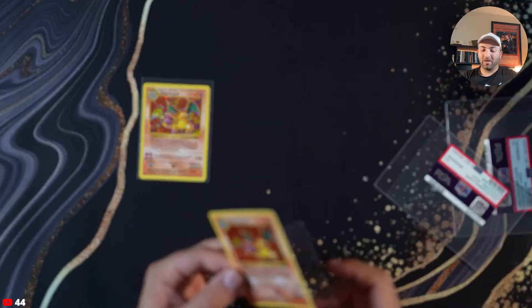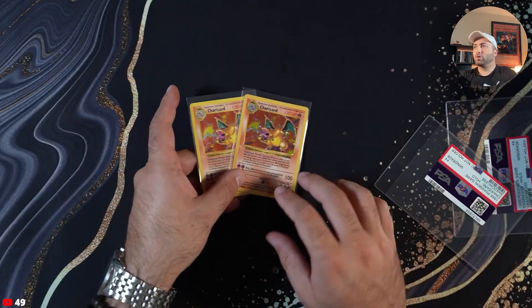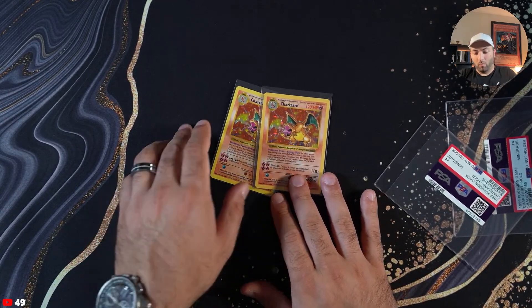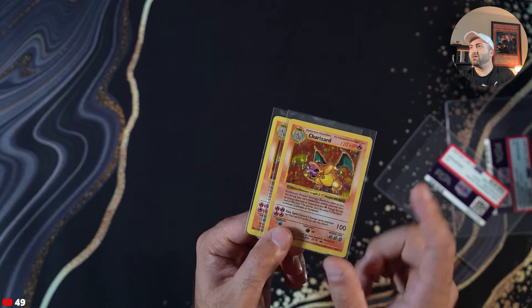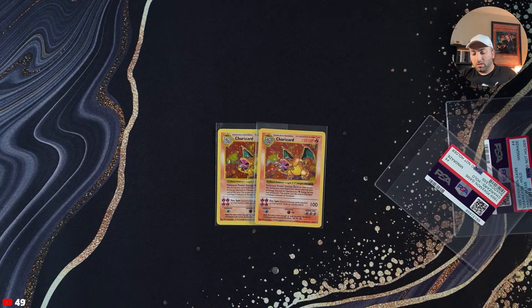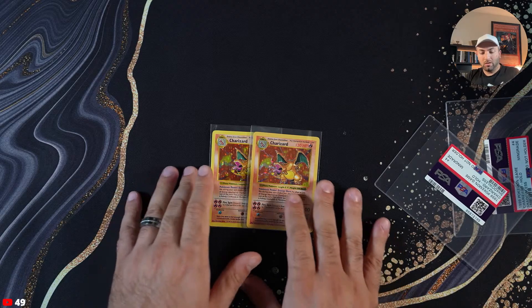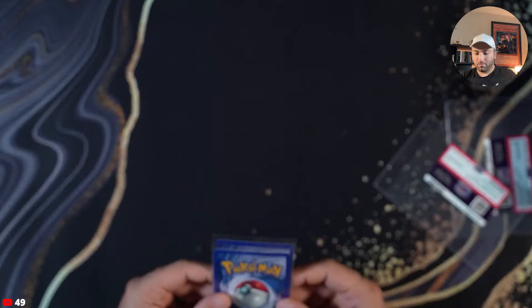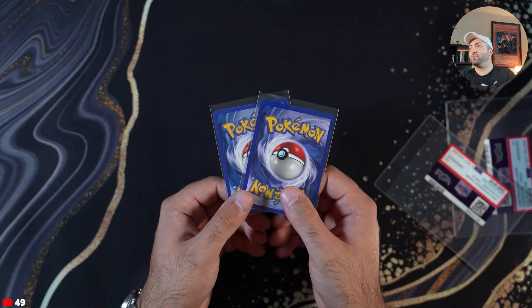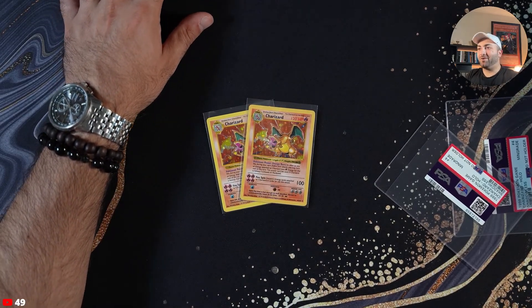Either way, it's PSA's loss. Those two Charizards I decided to just keep as they are for now. One of them is actually the more saturated version — see how this one's darker red than this one? What I might do is just send these to CGC and see how they do. I think they might get nines at CGC. In my opinion these are beautiful specimen Charizards and I'm very pleased I have them both pulled right from the pack. Thanks for watching guys, I really hope you enjoyed that and I'll see you in the next one.